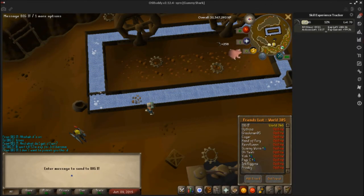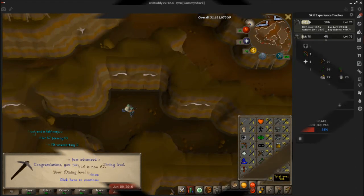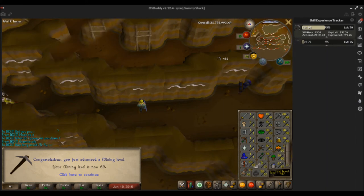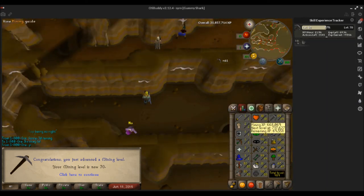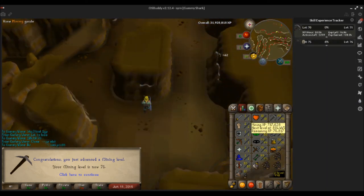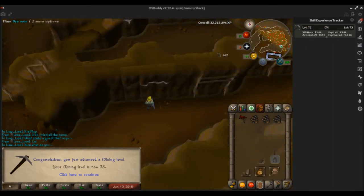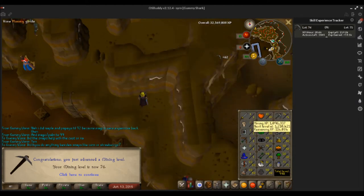My plan for Hunter is to do orange salamanders up to red salamanders, then red salamanders up to red chins, and then to black chins, so hopefully I'll make a pretty penny.